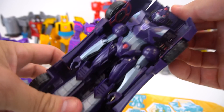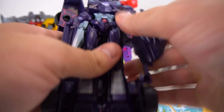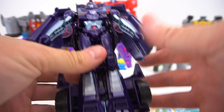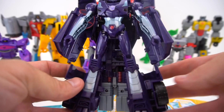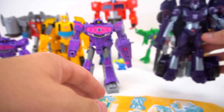Transform back — just flip this open. You can kind of see the wheels are there. Bring the arms up — they don't bend at the elbow or anything. Then separate the legs, and that's pretty much it for Shadow Striker. You can push this now, but then it's like a turtle head. Alright, so there is Shadow Striker.